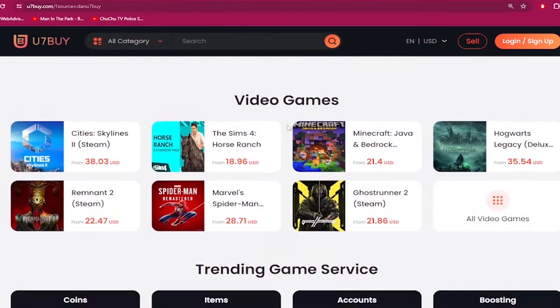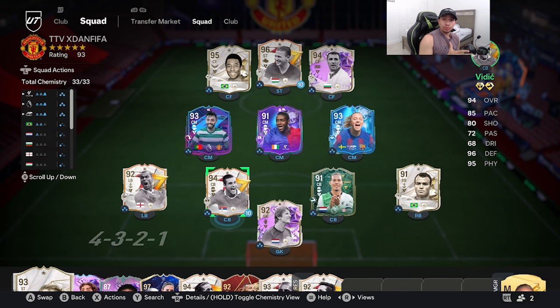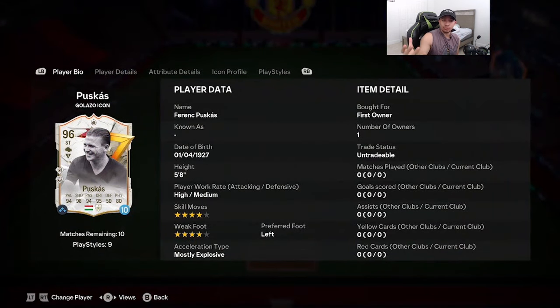Yo YouTube, welcome to another video. The Golasso Team Number Two is looking pretty insane. Today we're going to review the most expensive player in the promo — I don't know if it's this card or Jorginho — it's going to be that 96-rated Golasso icon Puskas. We're looking at a card that's 5'8" in height, high-medium work rates, double four-star skill moves and weak foot. Unfortunately, double four in the month of April is a bit of an L, but it is what it is.